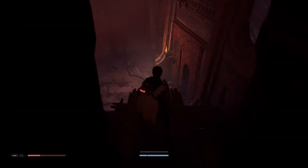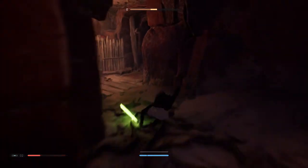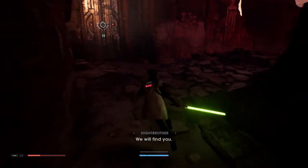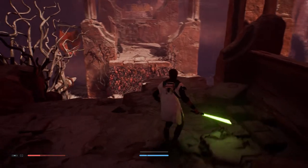Head to the end, do another wall run, jump on the ledge, and you can dodge past these guys. Take another left, then you can jump on the enemy for an easy kill, dodge the spider, and left again — and then you get to this place.